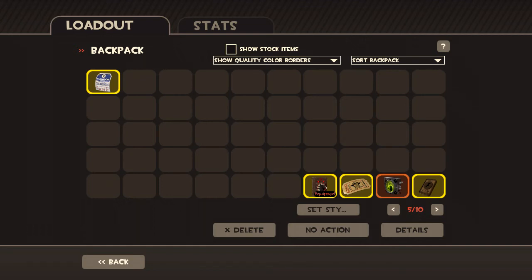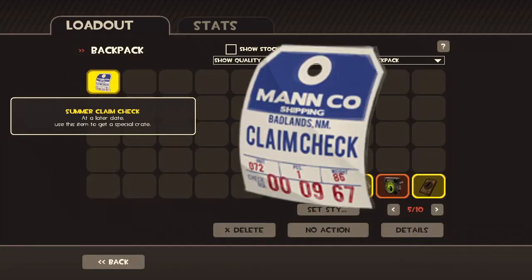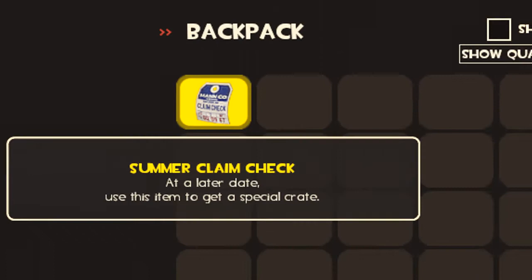Hey you guys, Equizack here and welcome back to another video. Today I am going to be talking about the new item that was released. It has been labeled the Summer Claim Check. And the description reads, at a later date, use this item to get a special crate.